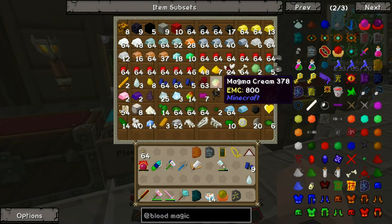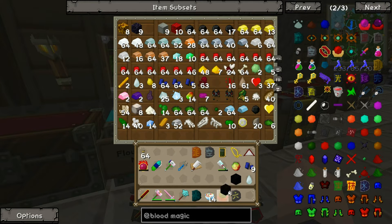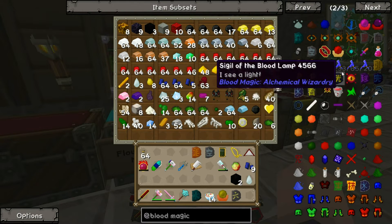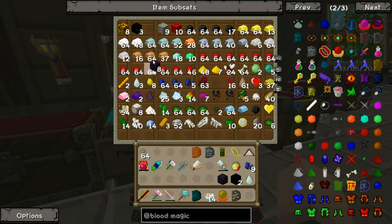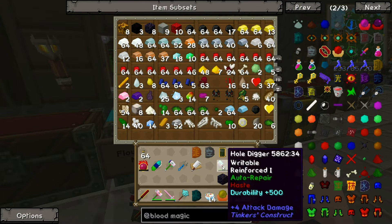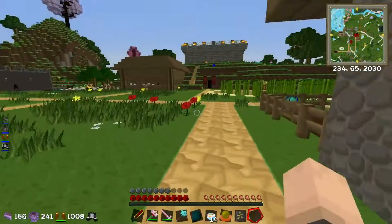The ingredients are: Ghast Tear, Magma Cream, and I think it was two blocks of coal for the dusk, a block of lapis, and a block of obsidian - that was it. So obsidian, and that should be it, we should be able to make it.